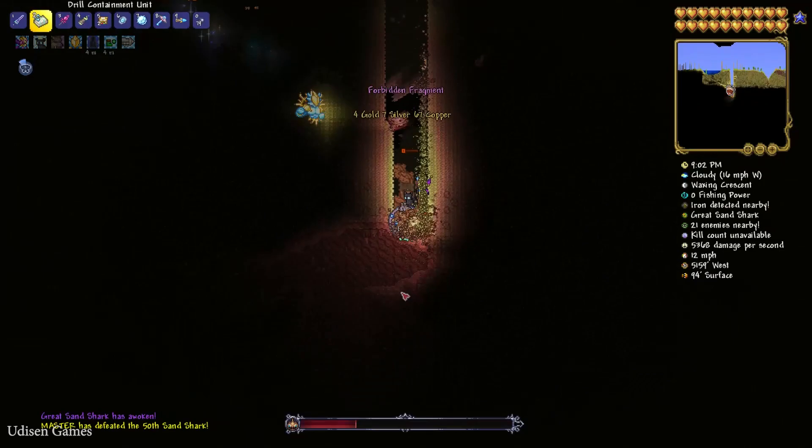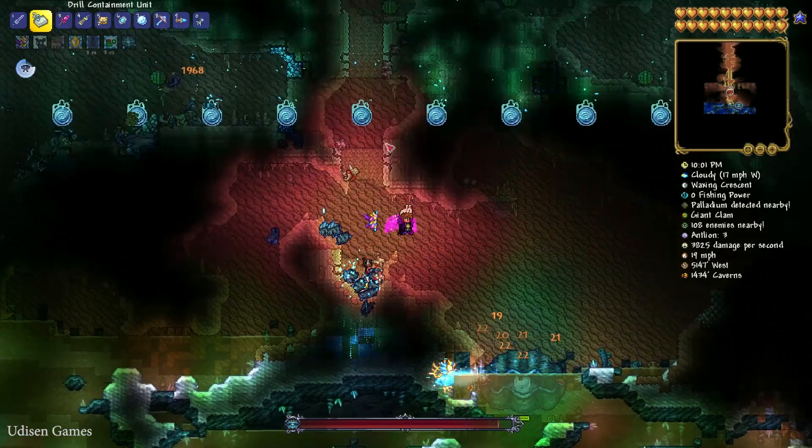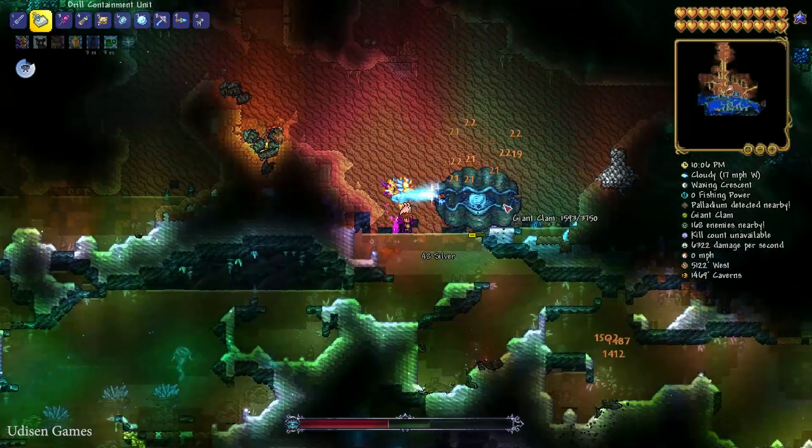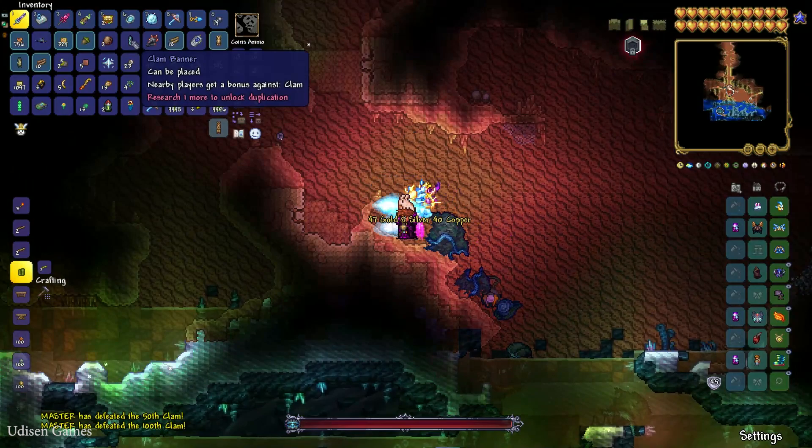Sand shark — of course, spawning everywhere. Yes, it is a real desert. After that, you will always reach the special Sunken Sea. And sometimes here spawns this mini boss: the Giant Clam. Kill this creature. But this creature can only spawn if you have already killed the Desert Scourge.